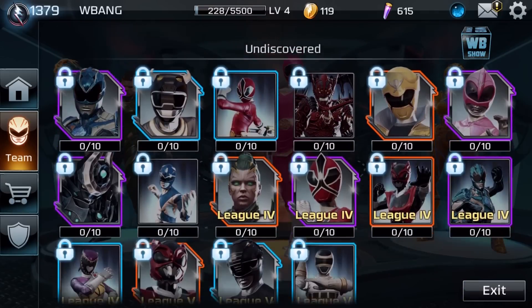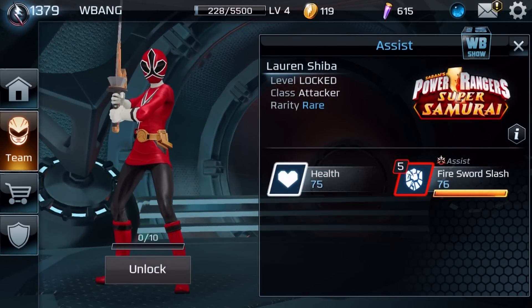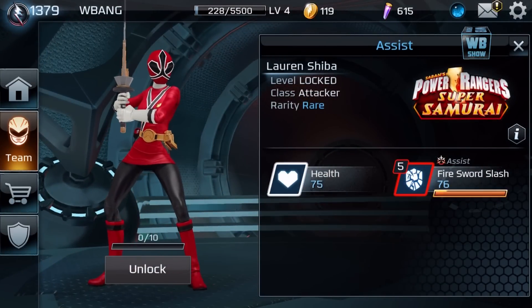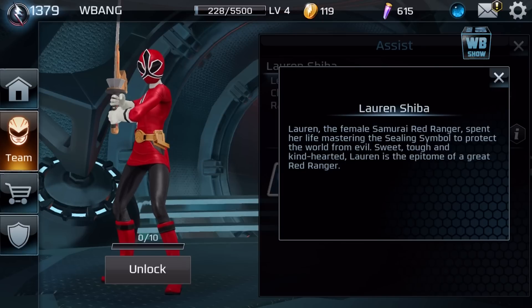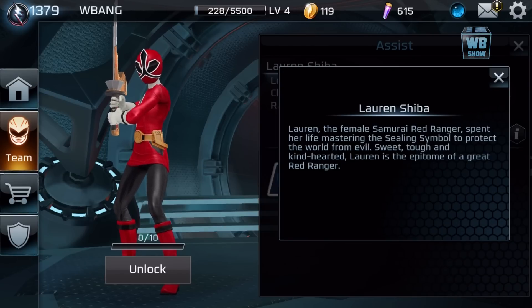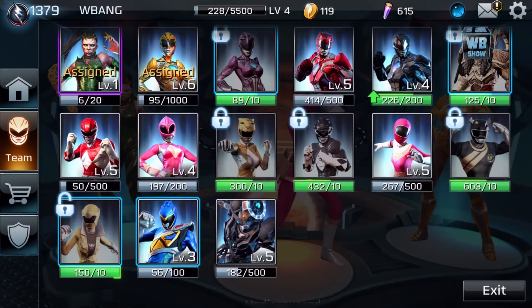We've seen these before — I want to see what's new. There's the Red Samurai Ranger, I was just talking about that. And here's the Female Red Samurai Ranger, or Samurai Red Ranger. She spent her whole life mastering the sealing symbol to protect the world from evil — sweet, tough, and kind-hearted. Let's get back out and see what else is here.